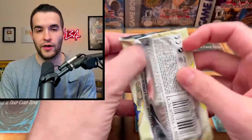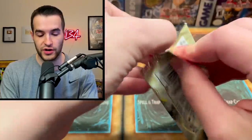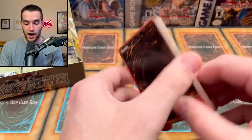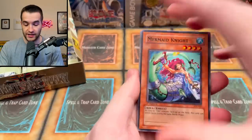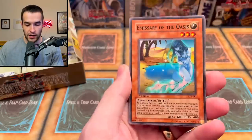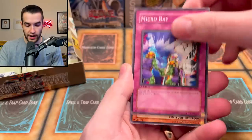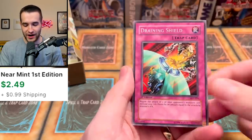Next pack. Also, Luis did send us another booster box that will be opened probably in tomorrow's video, so make sure you guys check that out. Jitsu Art. Arcane Archer of the Forest. Dust Barrier. Emissary of the Oasis. The Unhappy Girl. Micro Ray. Disc Fighter — there he is, frozen with the discs. And Draining Shield. Very nice, it's a cool card. Very annoying in Duel Links as well.